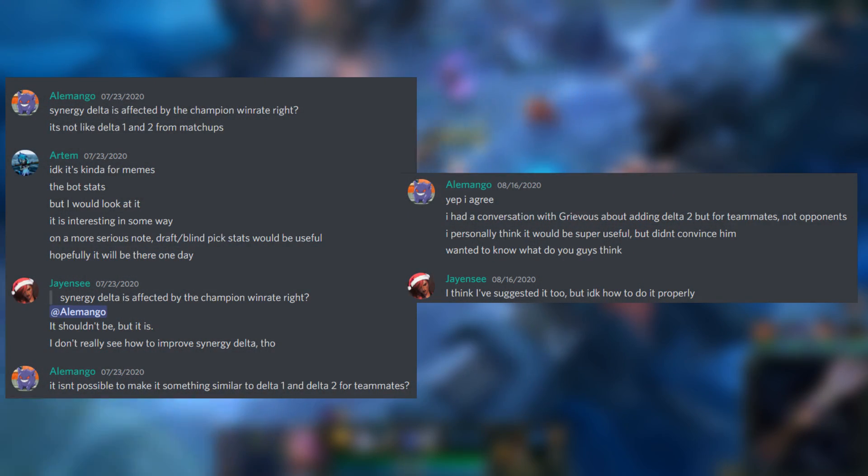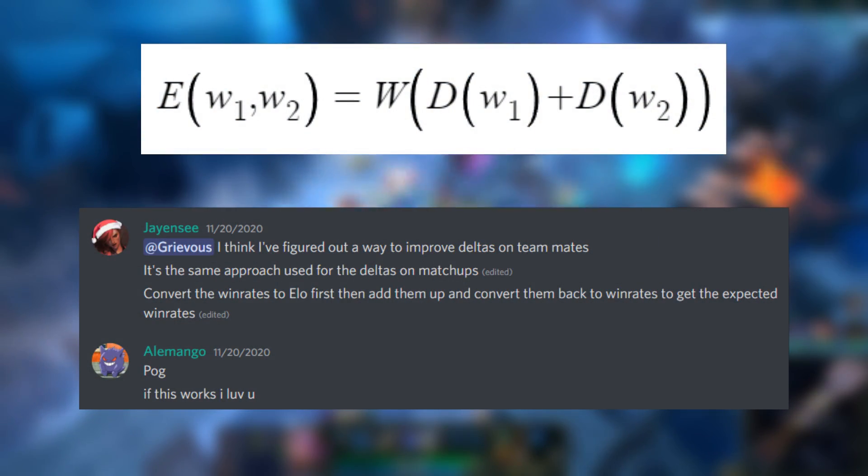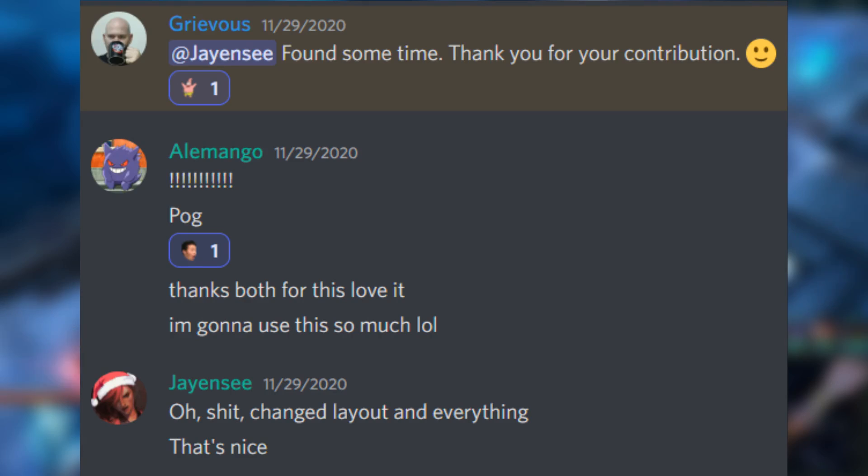Originally this was all just for matchups, but Alamango, an active member of the Discord, insisted we should figure out a better delta for duos as well. After giving it some thought, I figured out the same approach could be used for duos — all that had to be changed was the ratings had to be added rather than subtracted. So Grievous added delta 2s for duos as well.